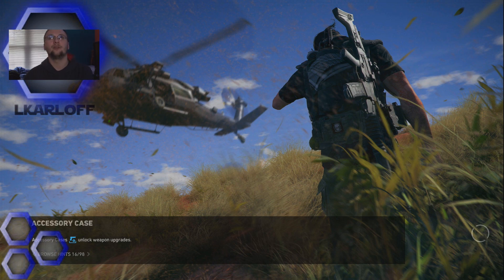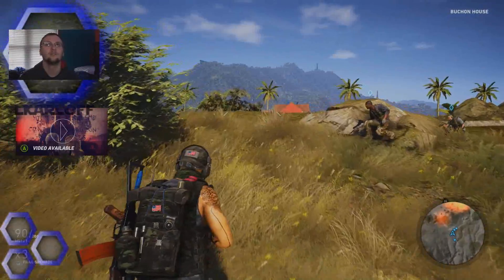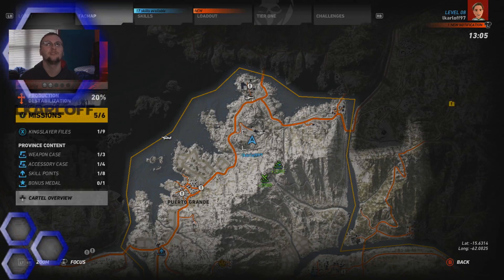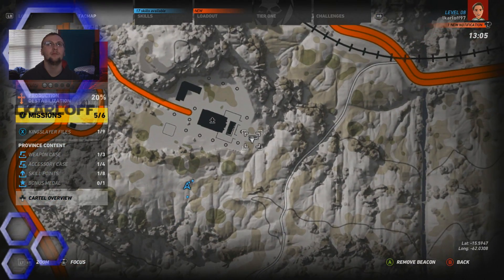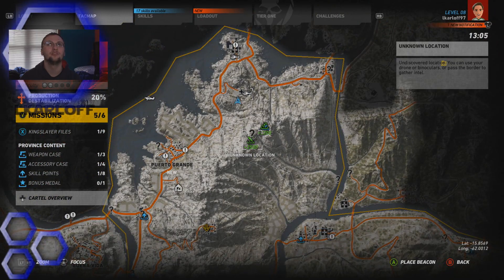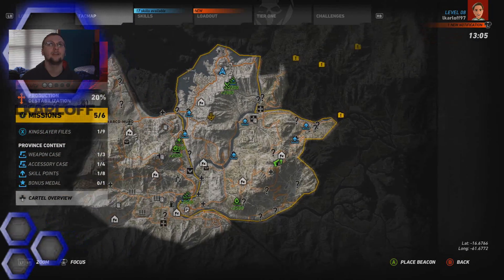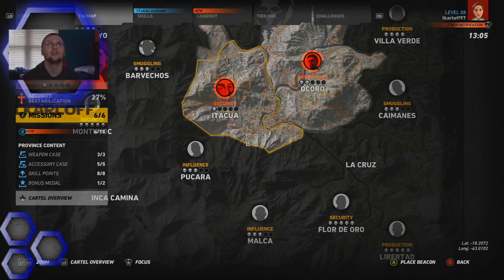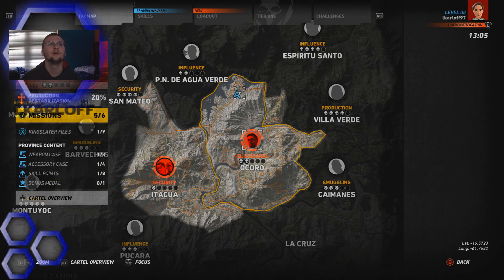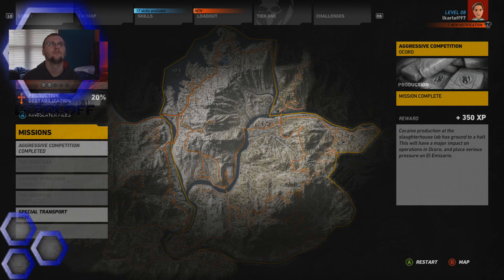Okay, so now we're gonna load through here. Hopefully we don't have to go all the way back. Let's see what it says on the map - okay, we got it. There is a helicopter up here though. Maybe I can steal it, and then we'll go and do another side mission. So we got him - let's back out. Those are done.